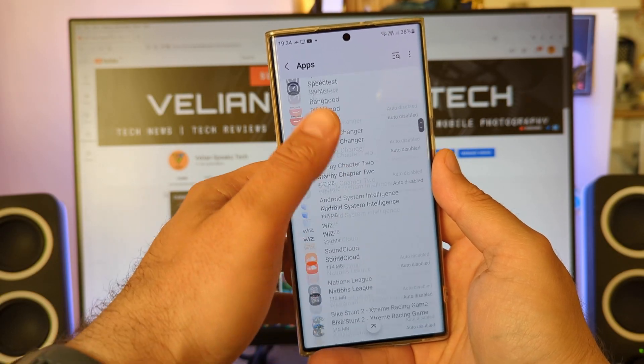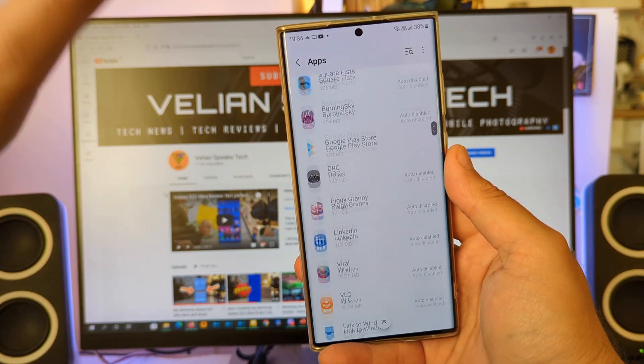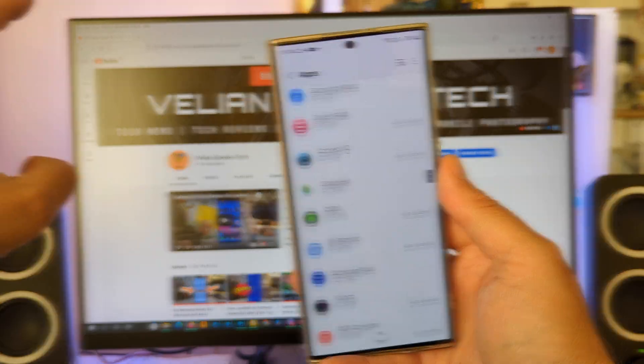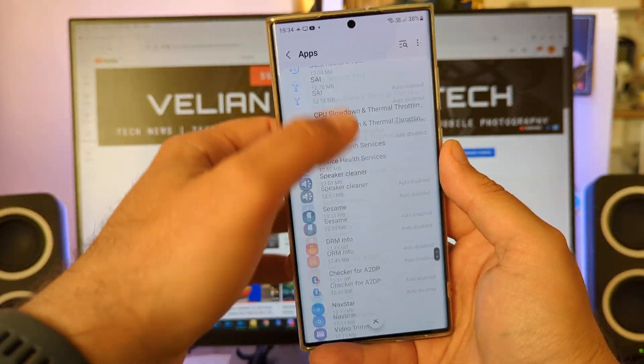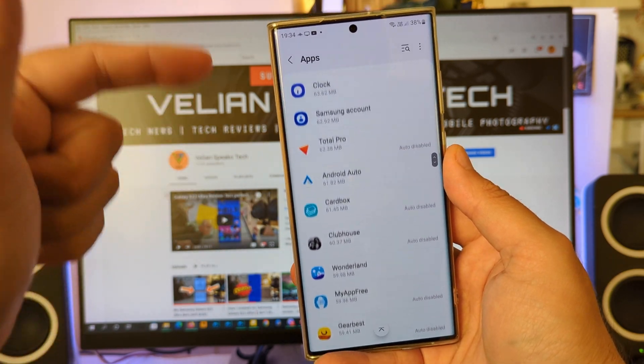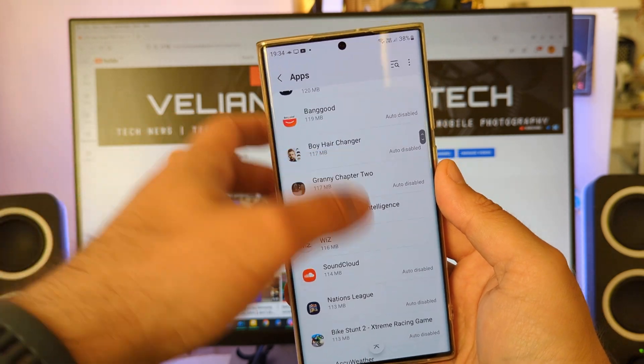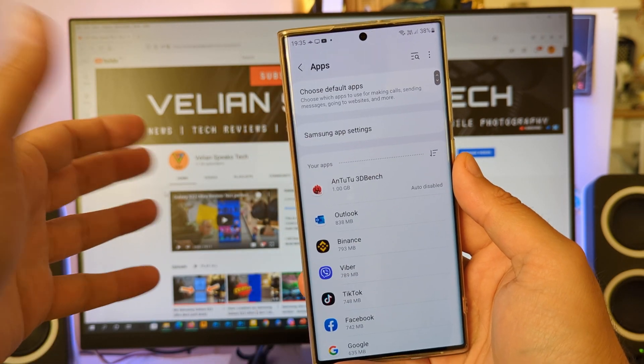In here, I already removed a lot of applications and the list is just huge on my phone. I decided enough — I have two boys at home. Every time they are with my Samsung, I end up with some new games. So I said basta. This is the end. Once there was a band called the Doors, they had a song like this. And I decided to start removing those applications.